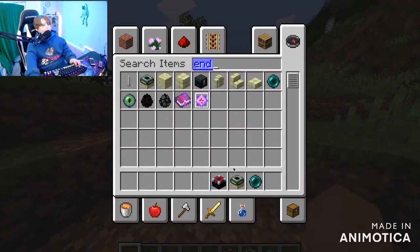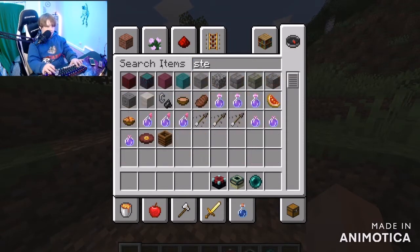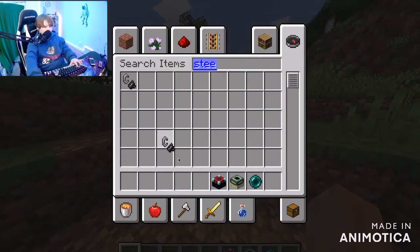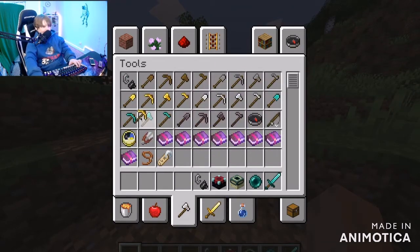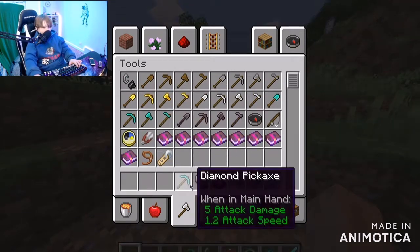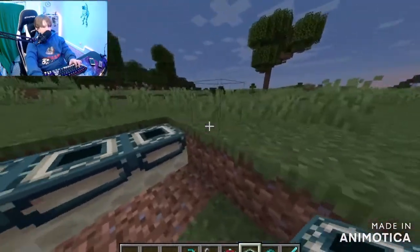End portal. And smithereens, or whatever it's called. Our sword and pickaxe. So I know how to enchant, and first we're just going to go to the end.